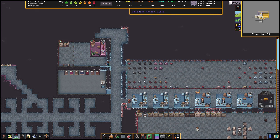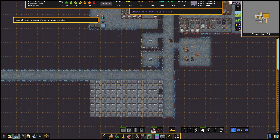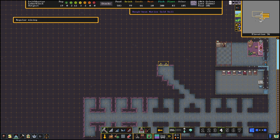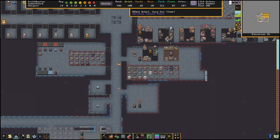Seems like the jeweler workshop is coming along nicely. I'm going to smooth this whole area for the barracks, and also set smoothing orders for the new bedrooms. We have some more gold to mine — definitely going to mine that. I'm going to increase our work orders: instead of making one of each when we run out, we'll make five of each — so for doors, tables, coffers, and beds, every time we run out we'll make five.